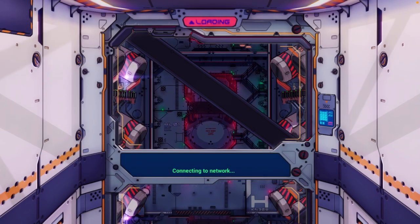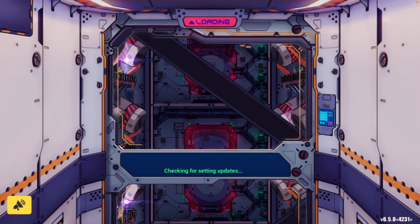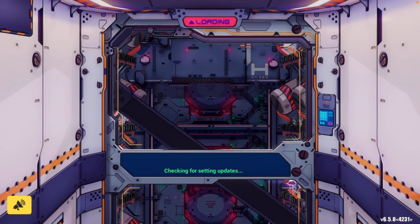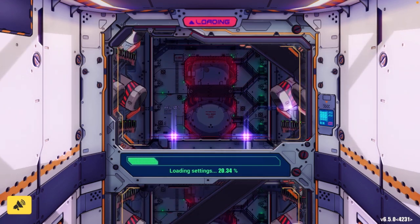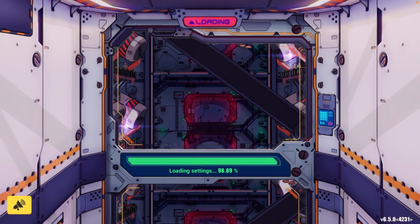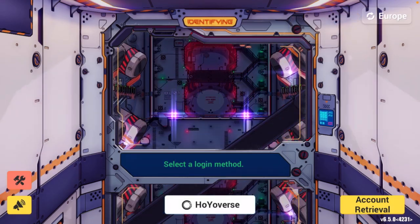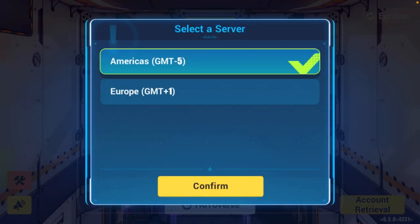This way it will log you out from the game. As you can see we're at the beginning screen right now. This will take some time to display the changing server option. You guys have to wait. As you can see in the right top corner, Europe is appearing.